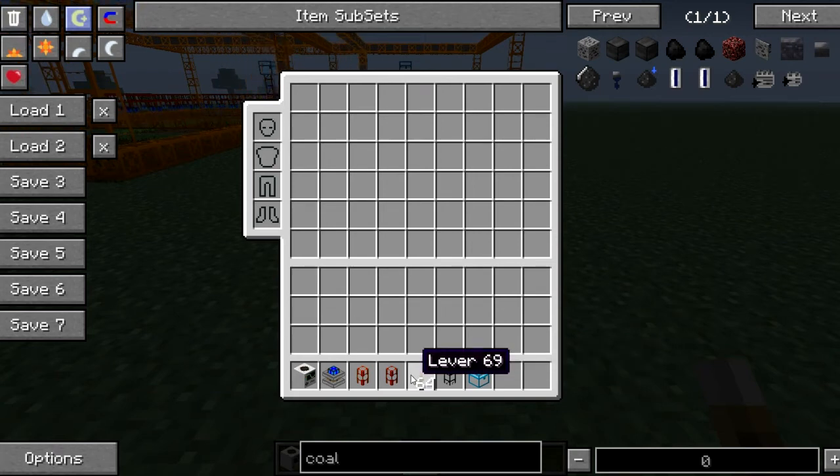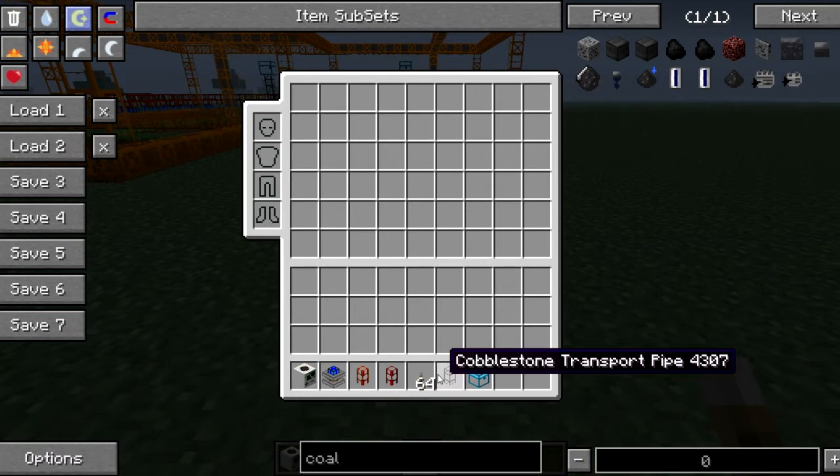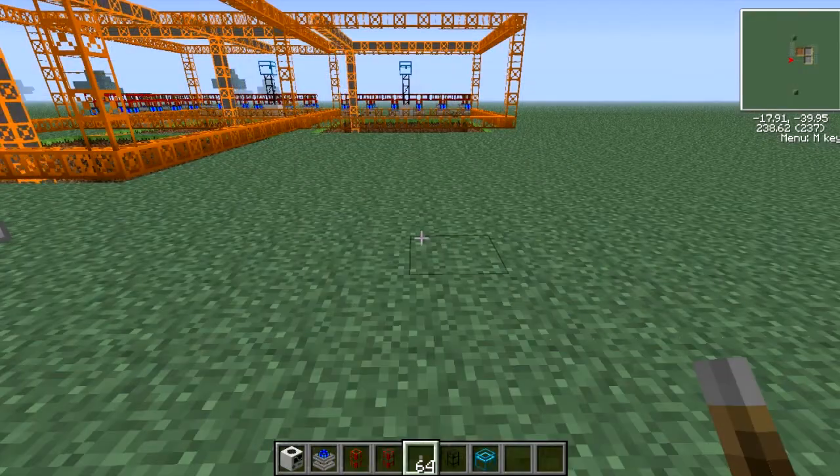You'll also need levers, a cobblestone transport pipe, and a chest. I'd recommend the crystal chest because it is the biggest. So, let's get started.